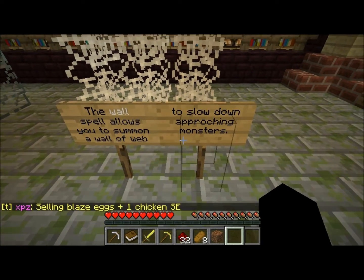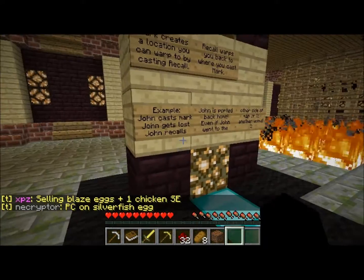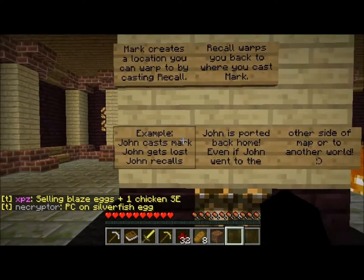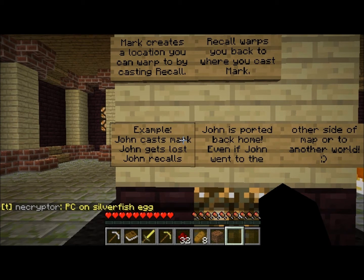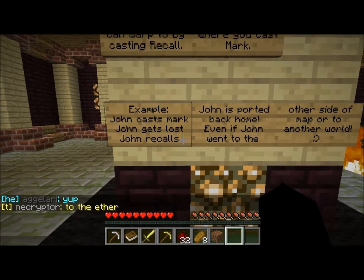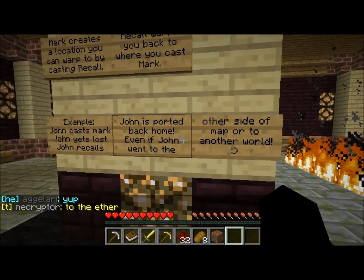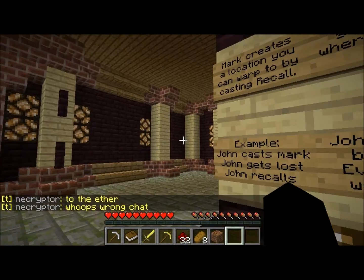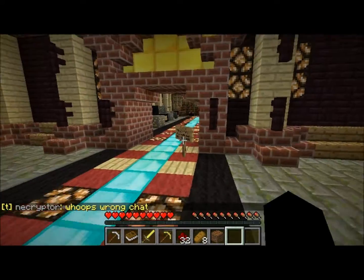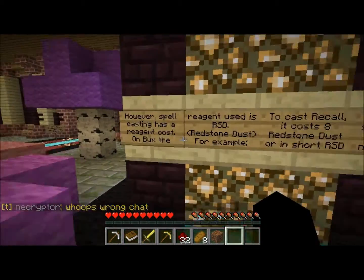There's also a wall of webs spell to slow down approaching monsters. Mark creates a location you can warp back to by casting recall — for example, John casts a mark, John gets lost, John recalls, and John is ported back home even from the other side of the map. It's basically a set-home. I presume you can only mark one spot — we'll find that out.